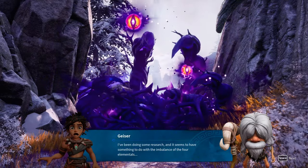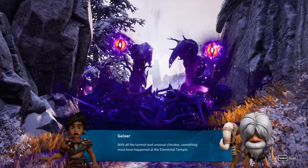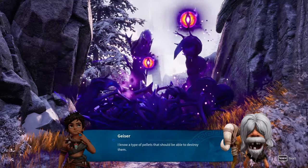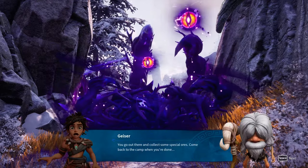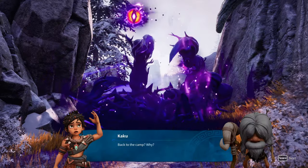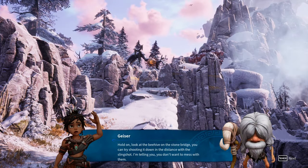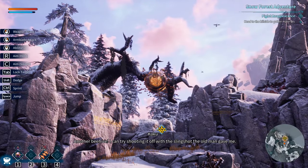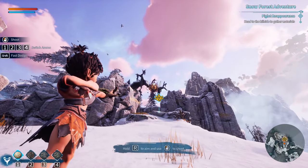Old man's been doing some research. Seems to have something to do with the imbalance of the four elementals. With all the turmoil and unusual climates, something must have happened at the elemental temple. How should we deal with these plants blocking the way? Go out there and collect special ores and come back to camp. R is aim - it's really weird, the controls are super strange.